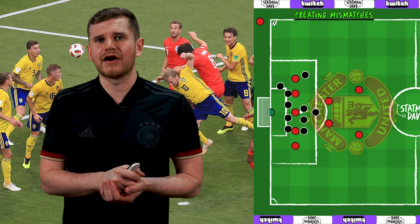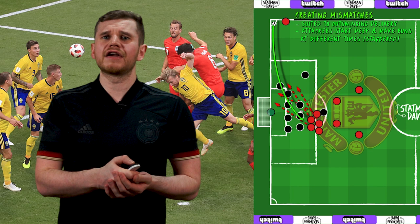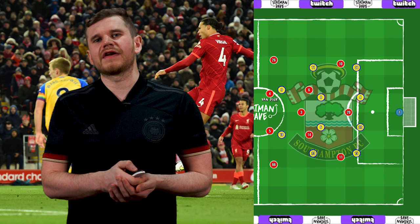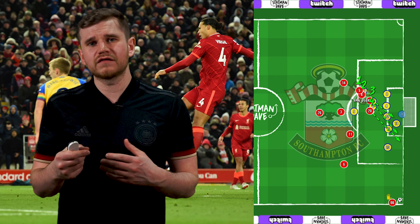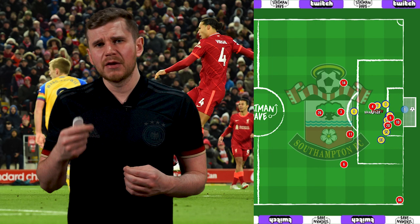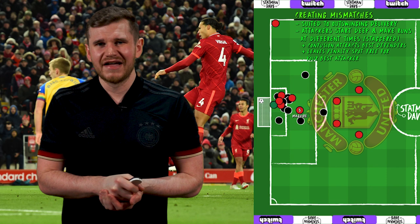The second play is all about creating space and separation for your best attacker or a mismatch with a small defender. Well suited to an outswinger, this is all about your attackers starting from deep and making runs towards the goal at different times to create confusion. Ideally, this drags the better aerial defenders away from the penalty spot, which is your intended zone and where your best attacker is lurking. Liverpool did this successfully against Southampton — Liverpool only load the box with four players as opposed to the usual five or six. As Trent gives the signal, three attackers rush to the near post, leaving Virgil van Dijk against Romeo with acres of space to operate in. The Dutchman wrong-foots his marker as he volleys Trent's cross home. This is clearly a goal from the training ground, and something United can take inspiration from — ideally the recipient being Harry Maguire, who could dominate most stoppers and win the header, like he's done several times for England.